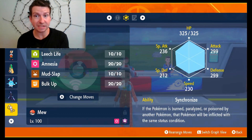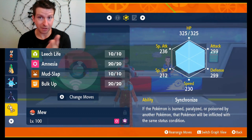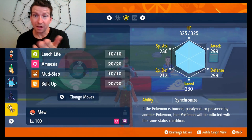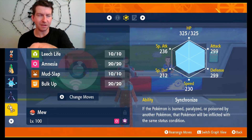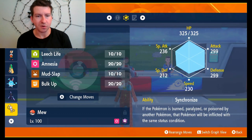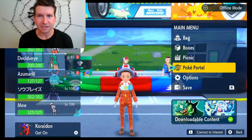As you can see, my stats are: Attack 299, Defense 299, HP 325, Special Attack 236, Speed 230 — that's a pretty good speed stat — and Special Defense 212. Special Defense is the lowest of the IVs, so I'm going to have to hyper train that.